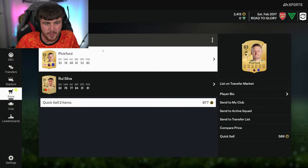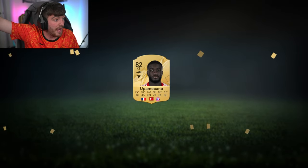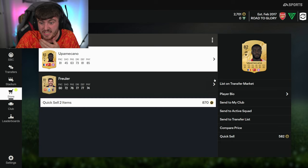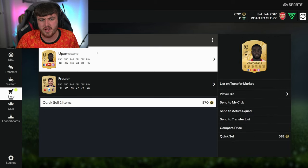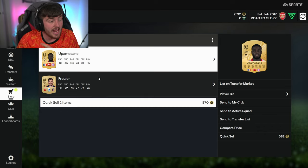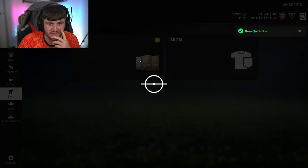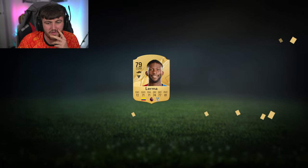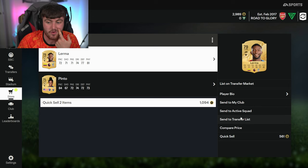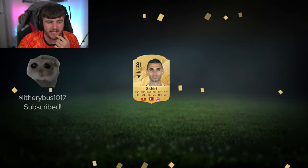75-to-83 packs - Jordan Pickford, T-Rex arms himself! I'm going to discard that even though he might be useful - the coins will be more valuable on these accounts. Upamecano - that is a nice card to get! I don't know his exact price range but he'll be worth a little bit - conservatively three to five k, probably more than that. That's one of the better cards we'll get today. Next one - Jefferson Lerma from Crystal Palace and Pinto. Lerma might be useful, premier league players I always feel inclined to keep.